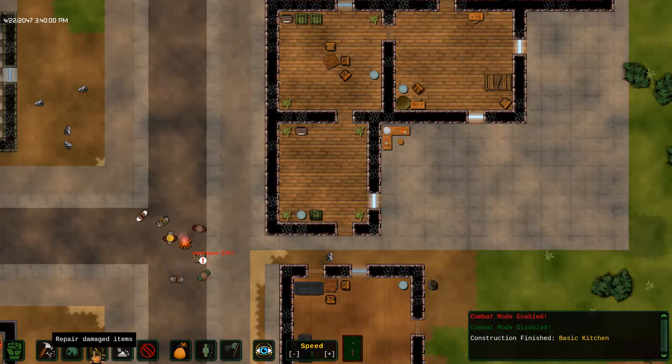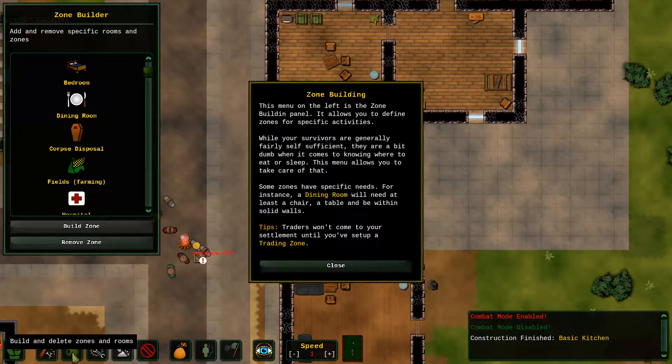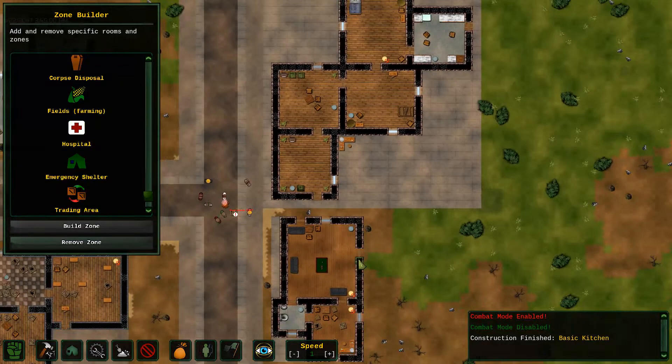What is this menu? Repair damaged items. And that is zone builder. Zone building allows you to define zones for specific activities. I need a trading zone.